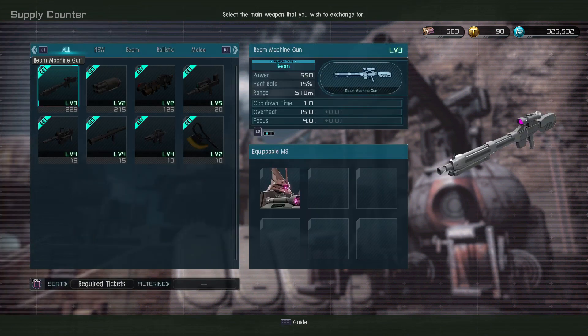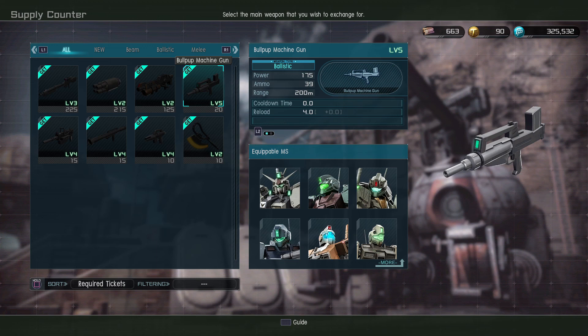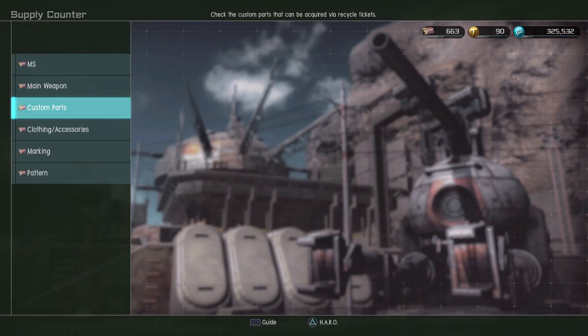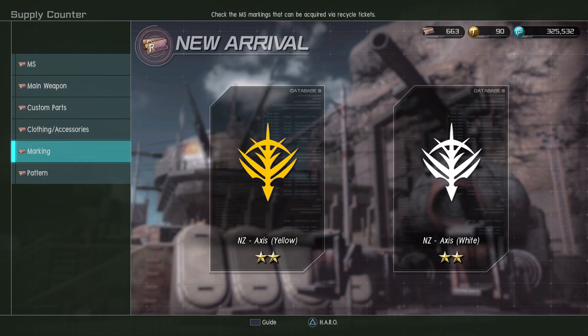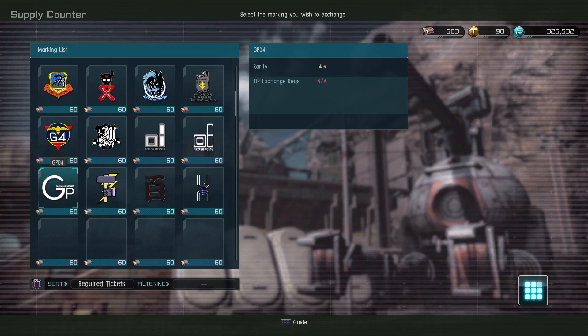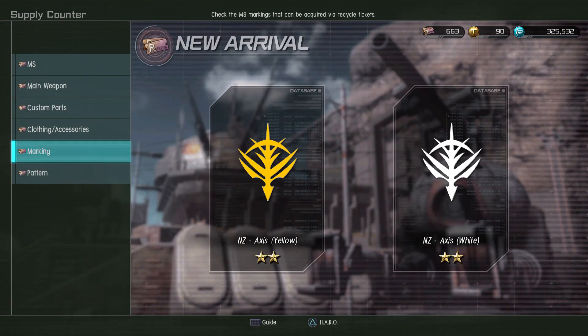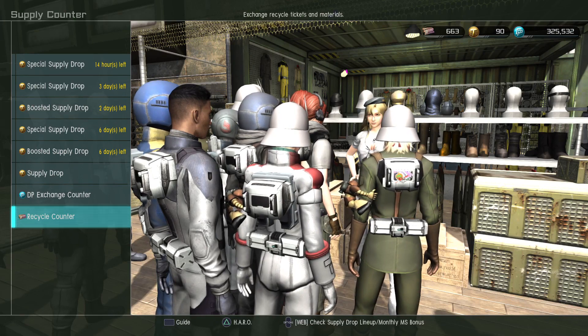Main weapon — I expected the GOG's main weapon to be here, but since it's been in the DP store since the GOG was introduced, I guess they wouldn't bother. No new custom parts — nothing new at this level. New markings: Neo Zeon Axis markings are now in store. I wonder if, since they're specifying Axis, we will get Glemmy faction markings eventually.